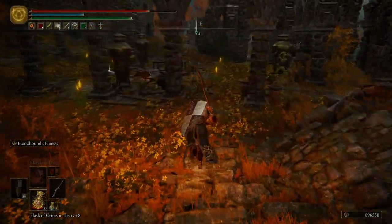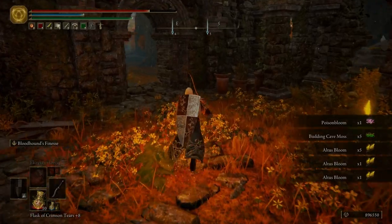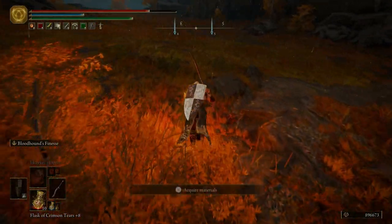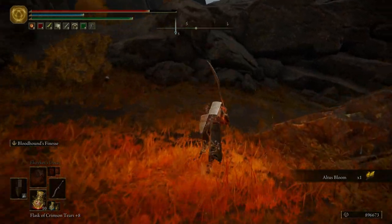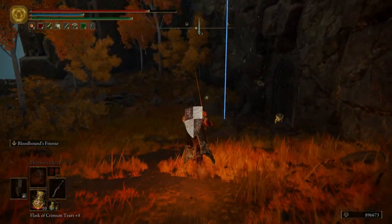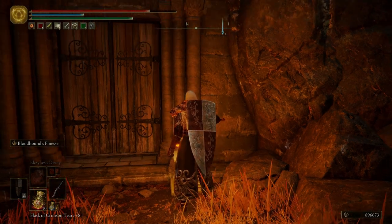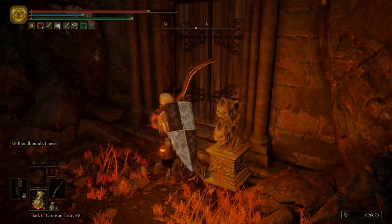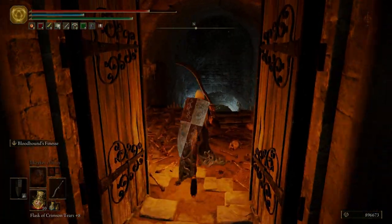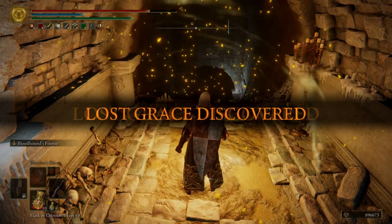I'm going to come down here, grab some of the stuff I missed, and we're just going to come right down here. This is going to lead us down to a catacomb — just a little bit off with that marker. Let's go ahead and open up these doors. Light this grace; if you need to sit at it go ahead, I'm not going to bother.